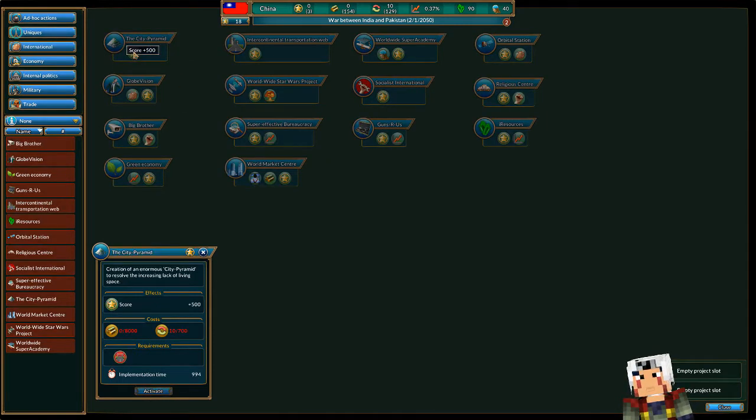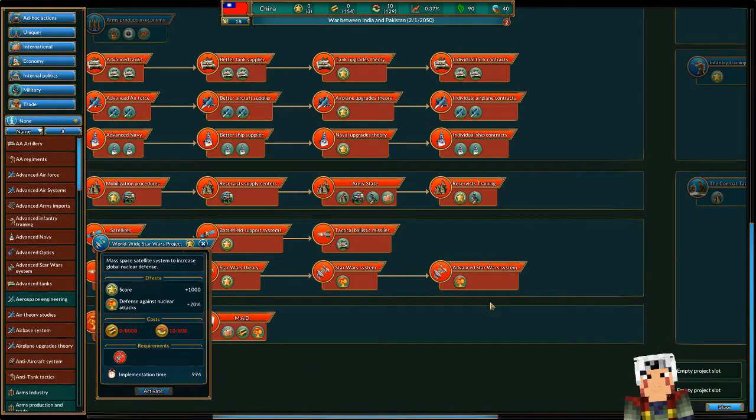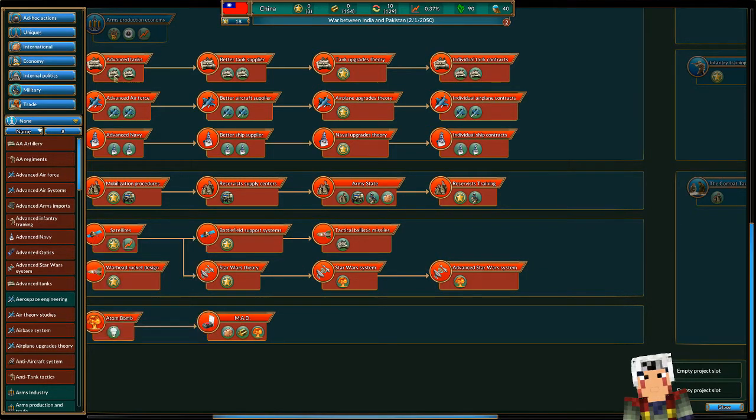Just use this score — once, or was that permanent? With score I guess it's once. What's the Star Wars project? Needs advanced Star Wars system, needs Star Wars system, needs Star Wars theory — and it's basically nuclear attack stuff.